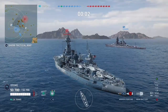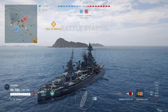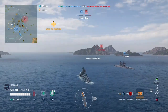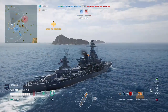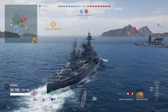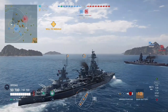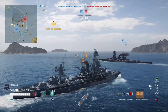There is one destroyer on each team. We have spawned on the left flank with an allied Kongo and the allied aircraft carrier. The allied destroyer is in the middle of the map however due to the way spawns work he is likely to go to the left flank. I have decided to point my bow right at the start of the game so I can angle to the centre of the map and get all my guns round on the left flank.